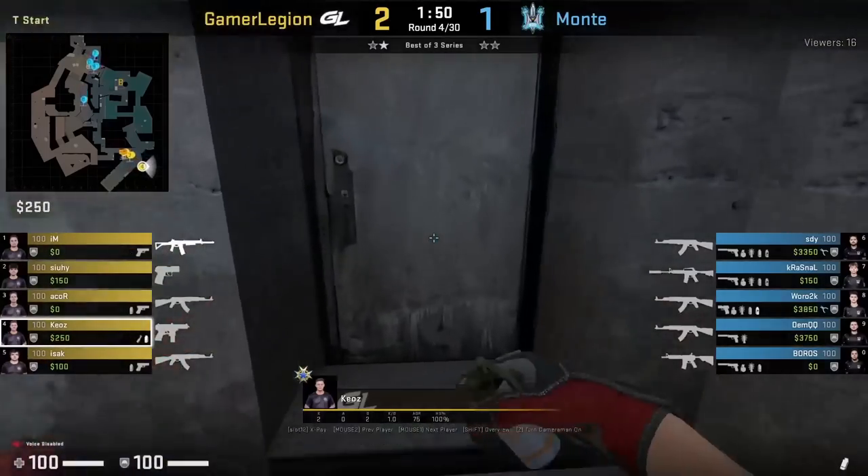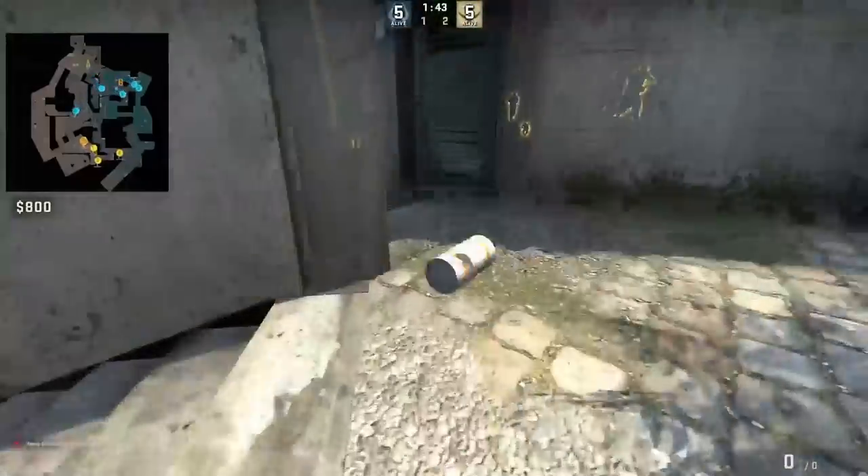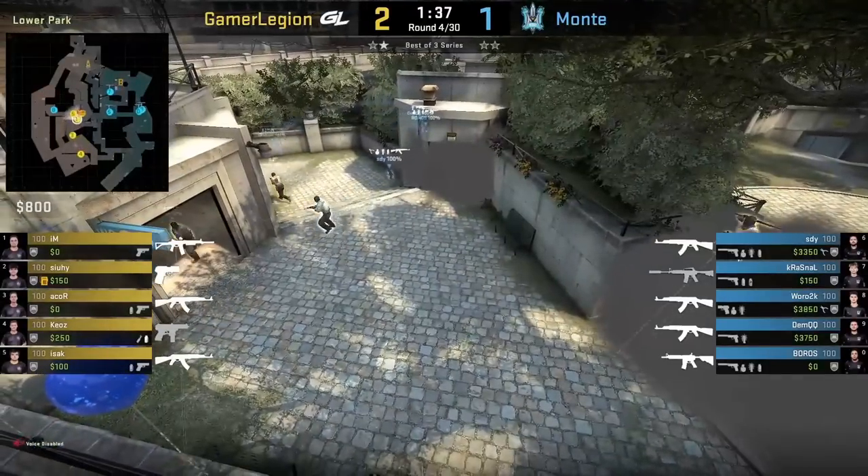Kia smokes top connector, standing inside this doorway, aims here, runs two steps forward, and jump-throws. Gamer Legion uses this smoke to rush up mid to A.